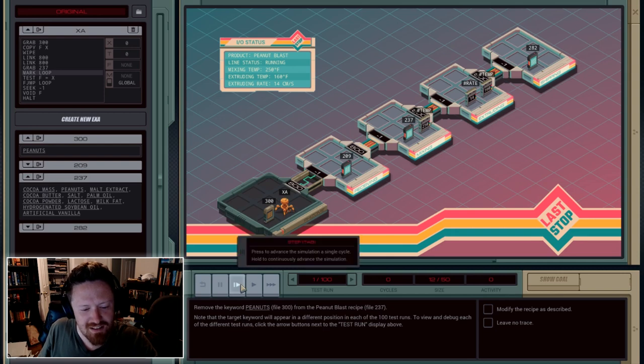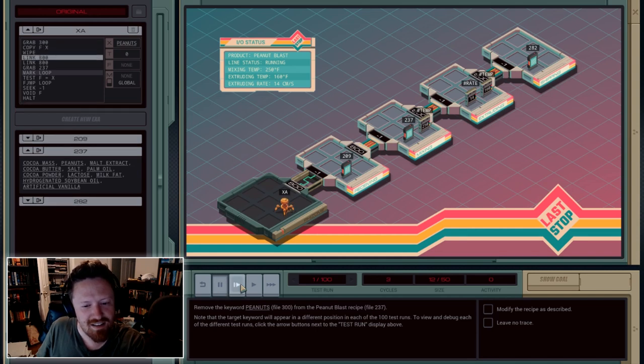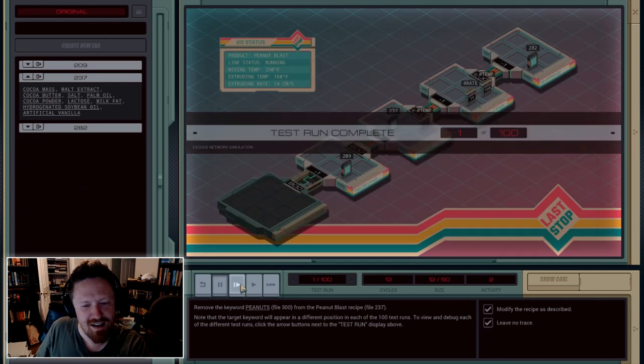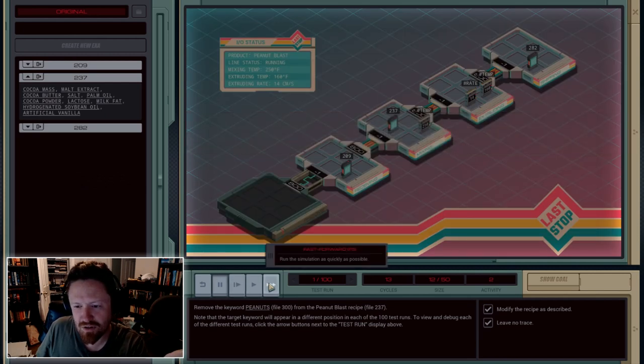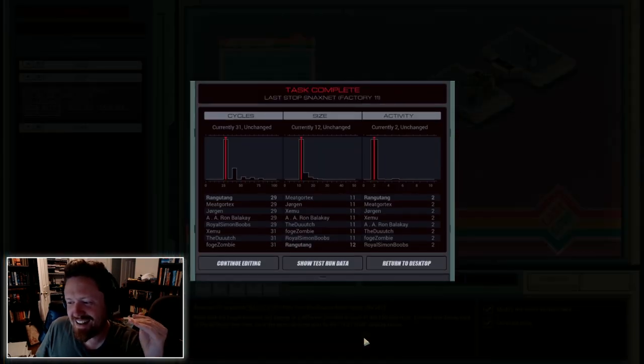So if we step through this — click the little step button here — we can see he grabs this file, he copies it, he destroys it, he hops two steps, he grabs 237, he reads Cocoa Mass. Is that the same as peanuts? Nope. He reads peanuts. Is that the same as peanuts? Yes. Okay, let's go back, delete peanuts, halt. And we completed one iteration of it. Now we need to run through 100 iterations to make sure that no matter what changes in that file, my little EXA can still change it the way he needs to.